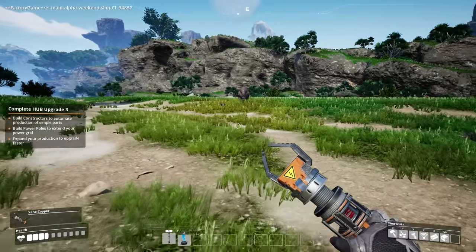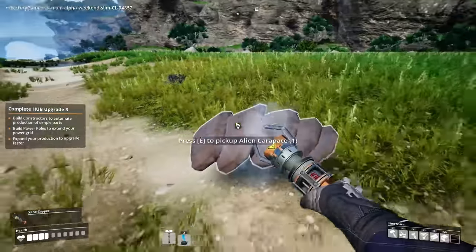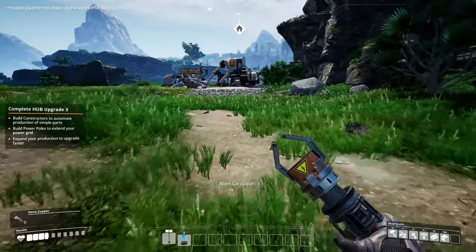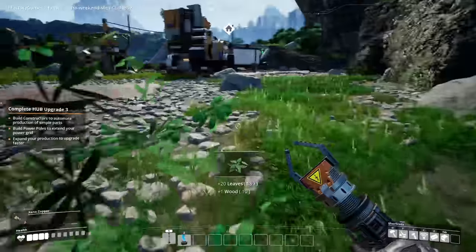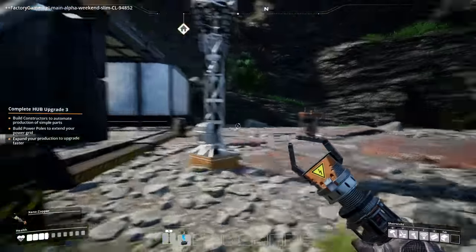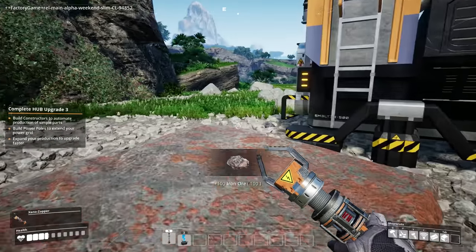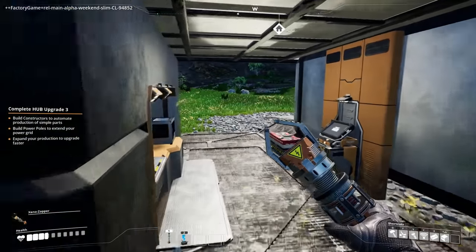All right, come at me bro! I will actually kill you. Oh, I just comboed him! Did you see that? I zap-punched him — that was beautiful. Holy crap. Give me these leaves, get out of here. Keep it going. Portable miner is getting a ton — I don't know how much resource you can actually get out of these. Maybe it's infinite — if it's infinite I'm gonna be so happy.